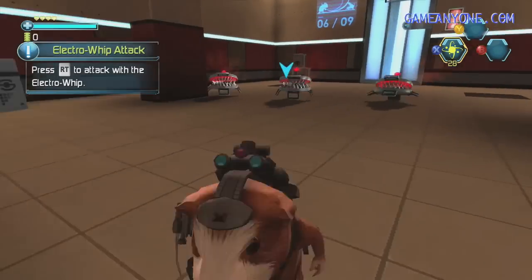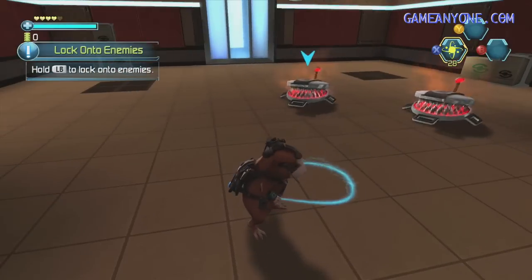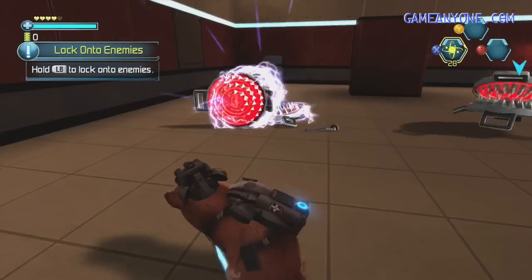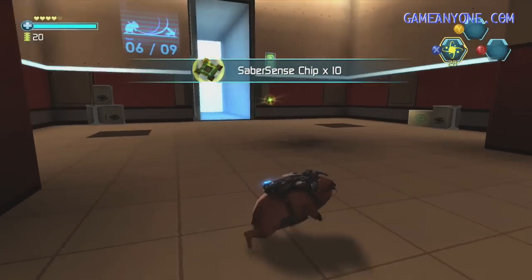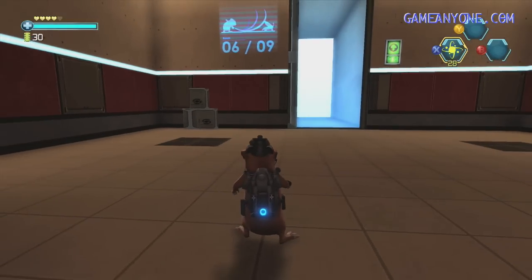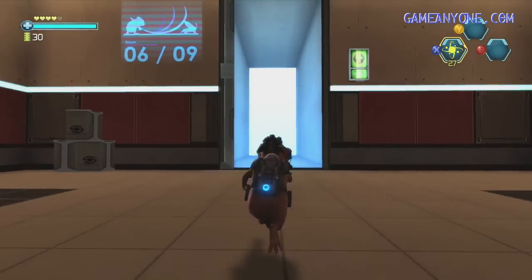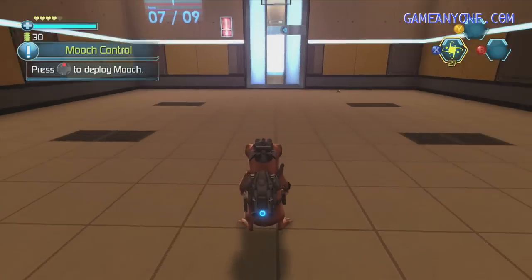What do I need to attack the Electro with? Oh, okay. Right trigger. FBI's got some cool stuff. Alright, Saber Sense chips — I assume what that is will become clear later. So if I hold down left trigger, then it shoots the gun. And if I just do right trigger, then it does the whip. Okay, I will accept that. Press the button to deploy Mooch. Mooch! Oh, is Mooch the fly? I guess Mooch is the fly. What am I doing with him? Sweet! Recon! I get it.